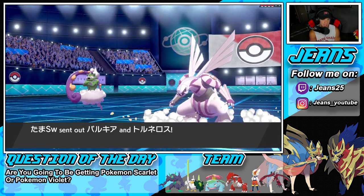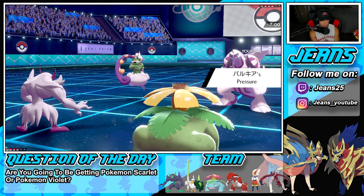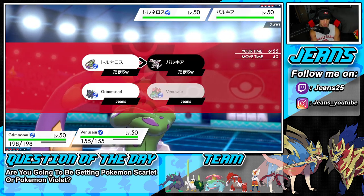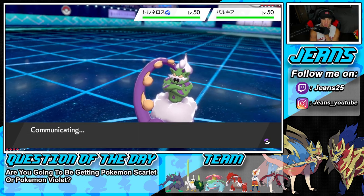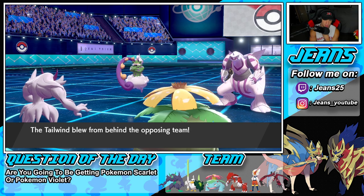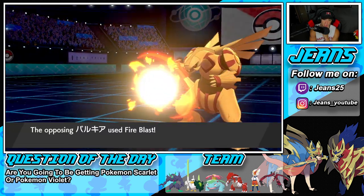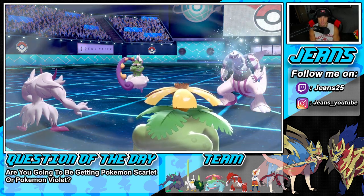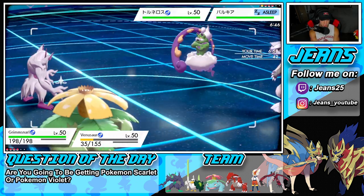Opponent leads Palkia and Tornadus. Two special attackers — Light Screen is definitely the call here. Light Screen comes out, and I think the play is to pop a Sleep Powder right on Palkia. He goes for Tailwind, which I expected — I don't think he'd risk the Hurricane miss. Still have Focus Sash. Palkia goes for Fire Blast — those things rip with Fire Blast — but we soak it and land the Sleep Powder. I dig that. I can start Spirit Breaking into him. Spirit Break is going to be your play all day.